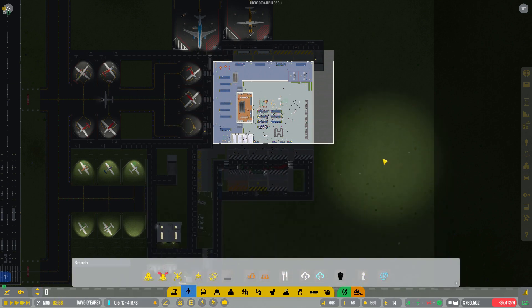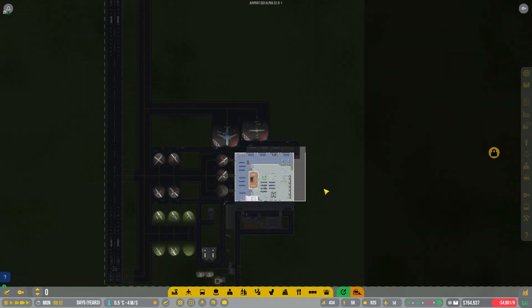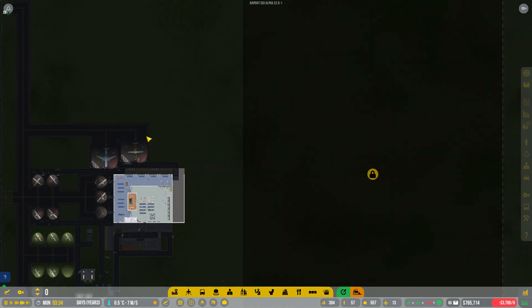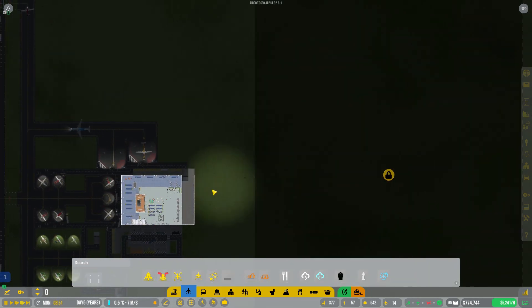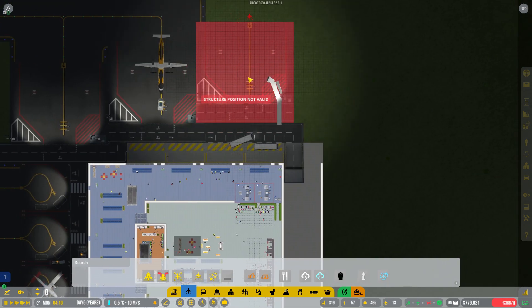I'm also keen to start unlocking some new services like icing, catering and things like that. But I've tested around with that a little bit and it takes up a lot of space. I want to be able to expand this airport a bit before doing so - not build a better airport, just expand this one a little bit.